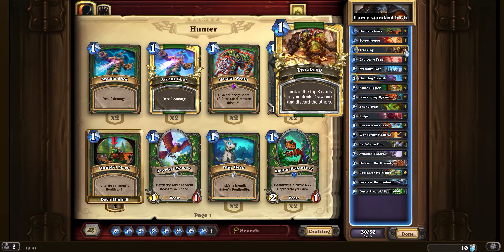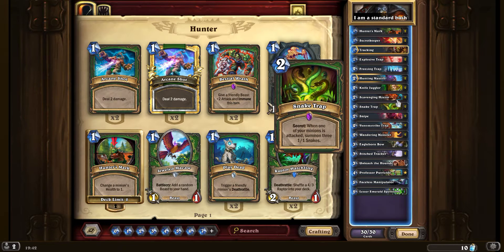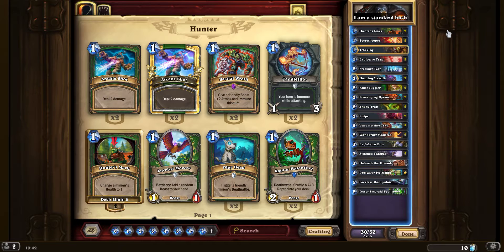The only new trap we don't have is rat trap. This brings a 6/6 rat if your opponent plays three or more cards in one turn. The reason I haven't put it in is because in most circumstances most players aren't going to be playing more than three cards until turn six anyway, by which time you could have a lot more traps out on the field. It makes room for other things which are a bit more useful. We can still have the secret keepers, and with the number of traps being put out she's going to get very powerful very quickly, very early on.